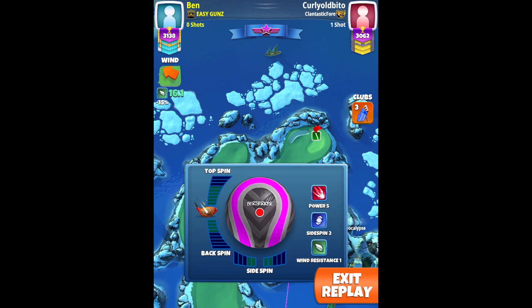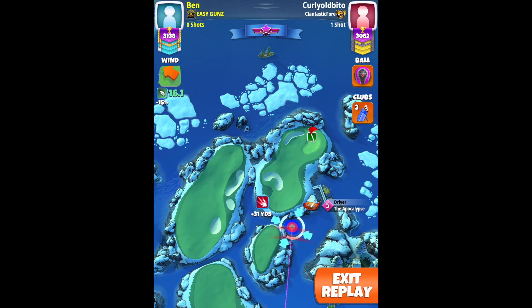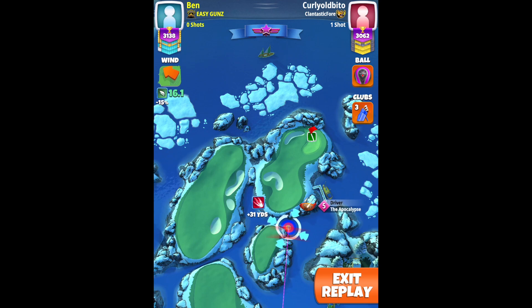I'm going to show you the best out of both my master accounts in the mini. Starting with hole 1, I'm going with a Berserker. Bear in mind you will need APOC 5 for 240 yard power.